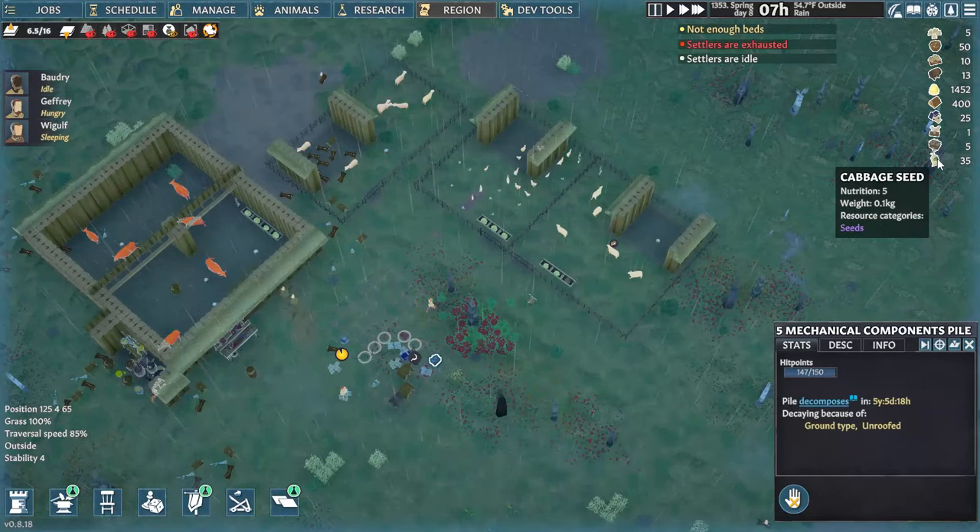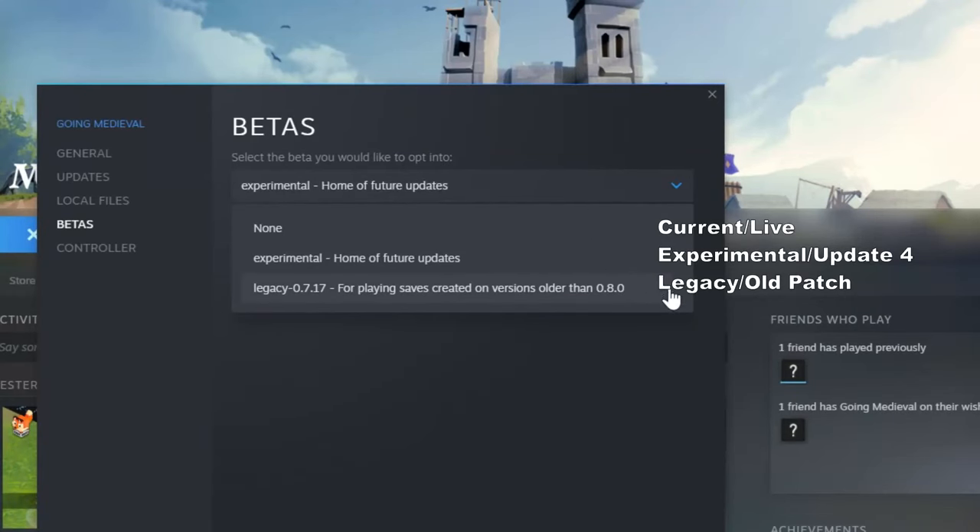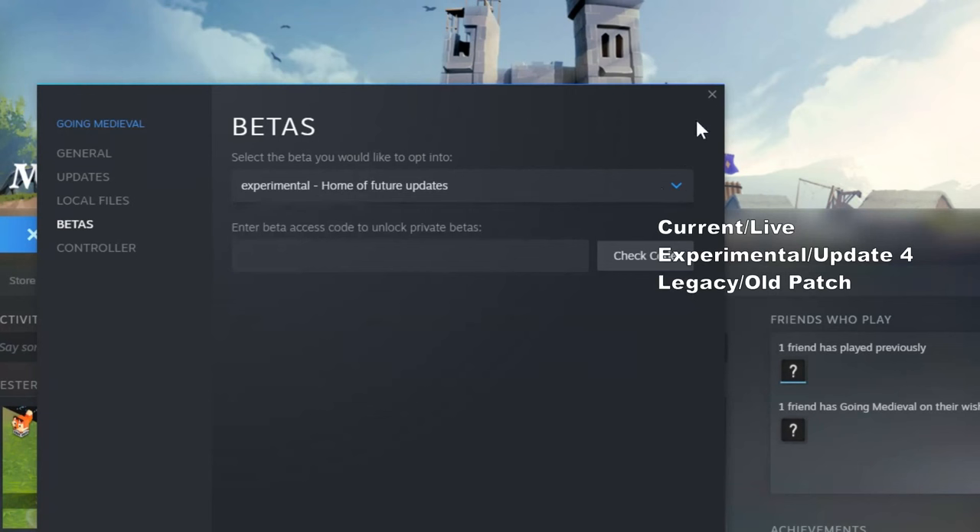There's also a nice UI change where clicking a stockpiled resource on the right will jump to it. Note that the update will not be compatible with previous versions, so you will need to start a new colony to see all these features, although you can continue your old colonies by going to the beta branch on Steam and choosing to play on the old version.